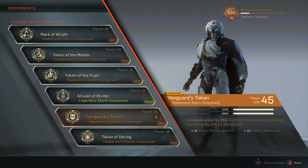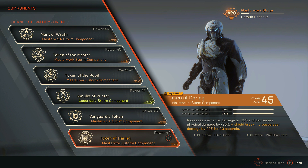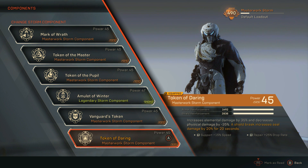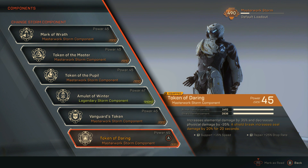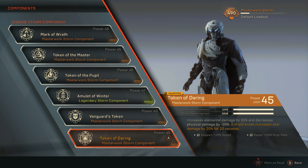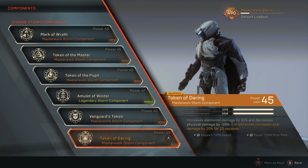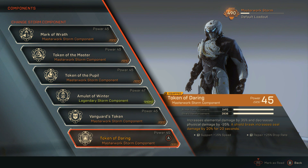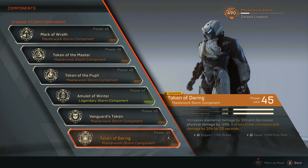For my final seal, I use Token of Daring. Token of Daring increases elemental damage by 35% and decreases physical damage by negative 35%. This goes into the ultimate category for the storm — you use lightning, fire, and ice, so you just got a 35% damage increase as a sacrifice to weapon damage. But with Token of the Pupil, you end up getting that 40% back, so it evens out. The passive is: a shield break increases seal damage by 20% for 20 seconds — again focusing around shield breaking and seal damage.